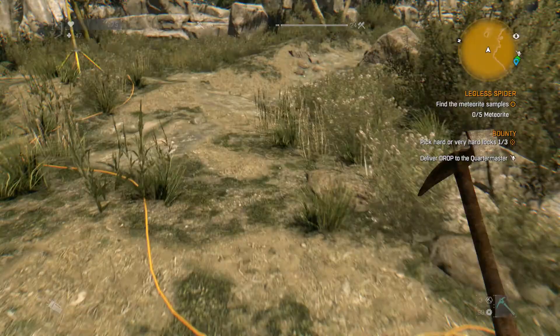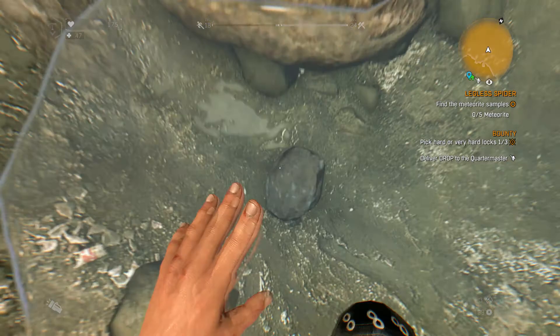Start at the generator and go over to this little hole here — the first meteorite fragment you'll find in the hole.